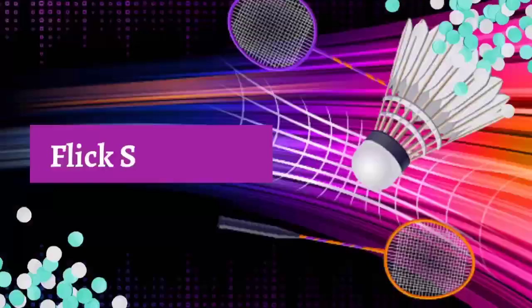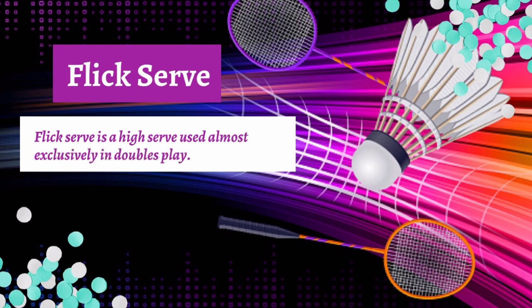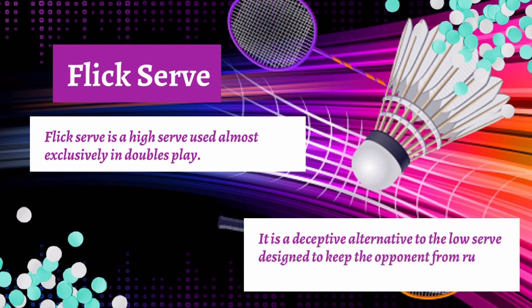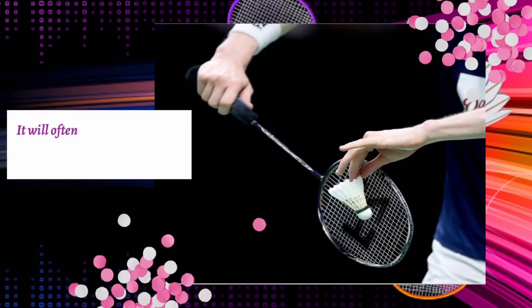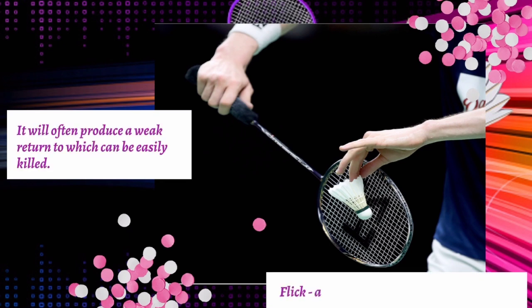Flick serve. The flick serve is a high serve used almost exclusively in doubles play. It is a deceptive alternative to the low serve, designed to keep the opponent from rushing your low serve. It will often produce a weak return which can be easily handled. The flick uses a quick wrist and forearm rotation.